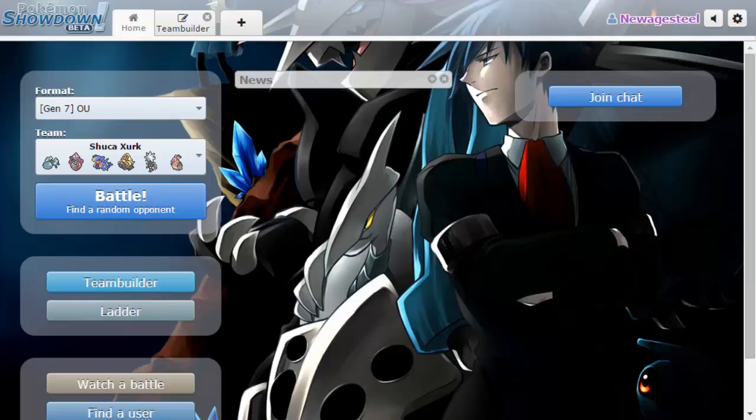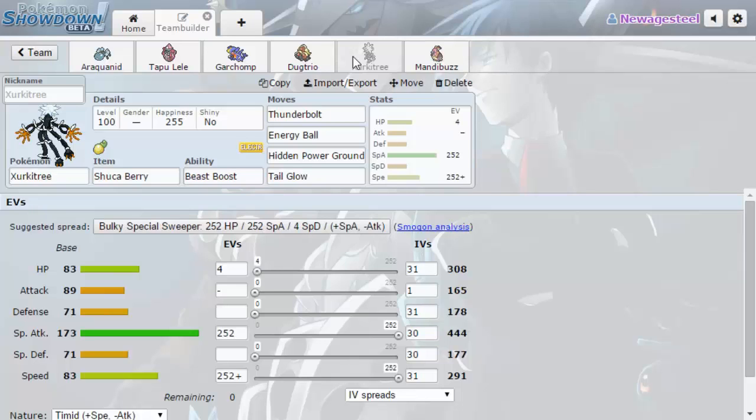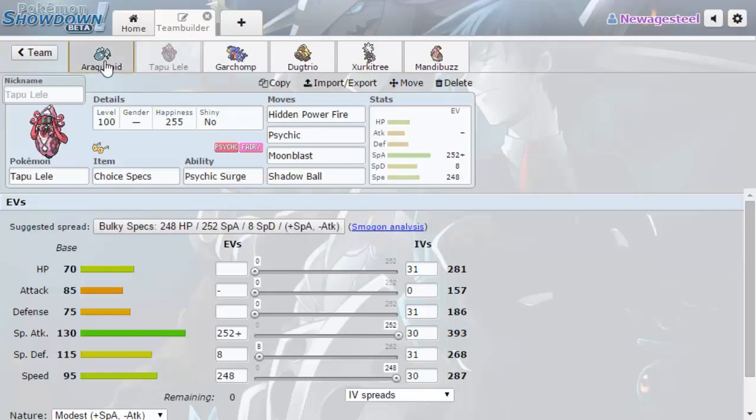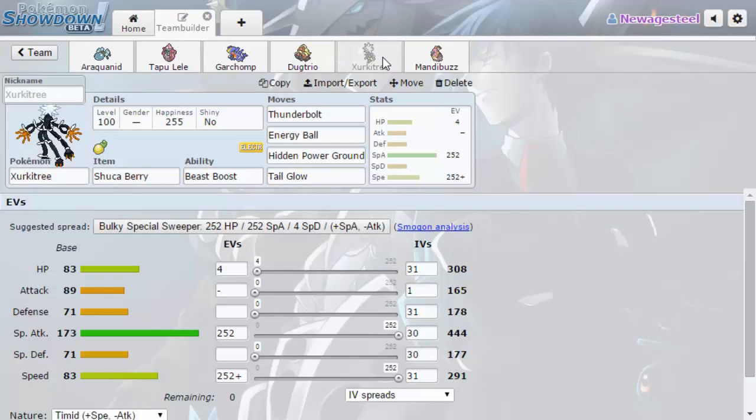I want to try some Gen 7 monotype teams and see what's new to work with. Today we are using a Zircatree team with a Tail Glow Shuca Berry Zircatree, seeing if we can get some stuff going. It doesn't really have the greatest speed, but we can work on getting rid of some of the fast threats. A lot of this gen is slow, so there aren't as many fast threats to work around.